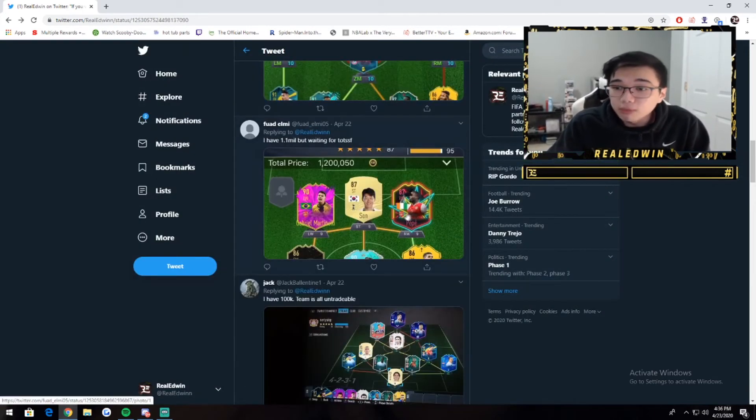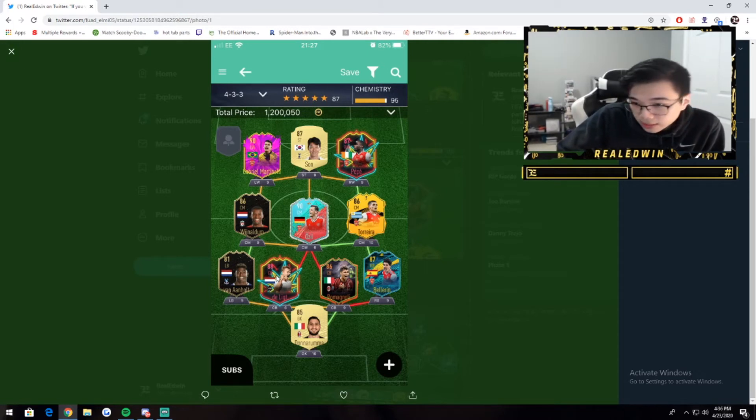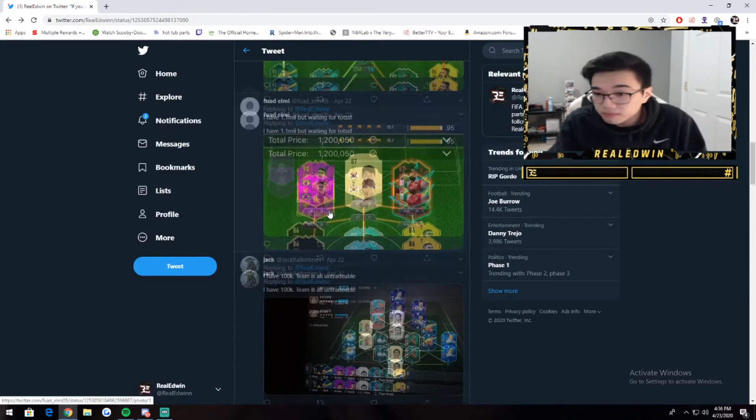1.1 million for this squad. I would definitely get rid of Delict and drop him — maybe get somebody with more pace, like that new Koulibaly. I would also drop Van Anhol and get maybe Alexandro. I'm also not a fan of Pepe — he has good stats but in-game he's just not very good. I do like the Torreira and Wijnaldum combo though. Maybe try to get Conte in there for Wijnaldum if you can.